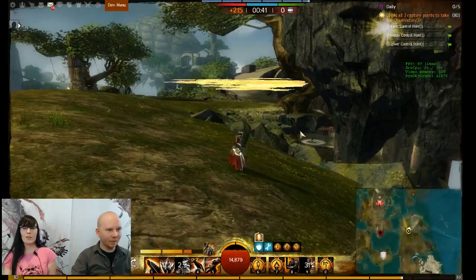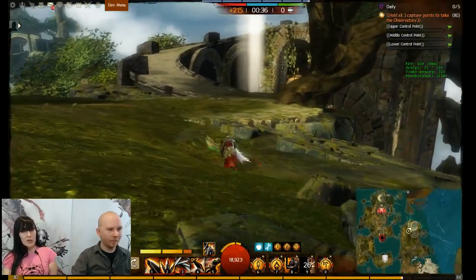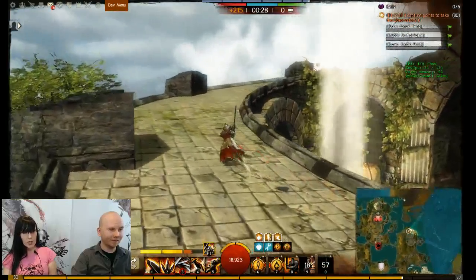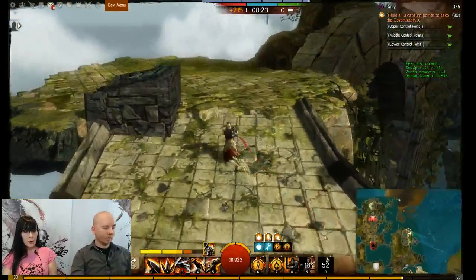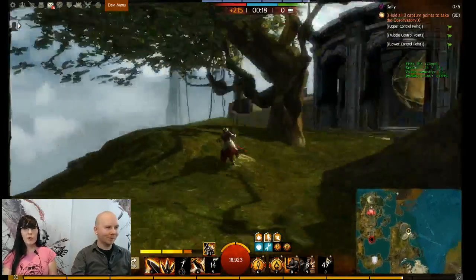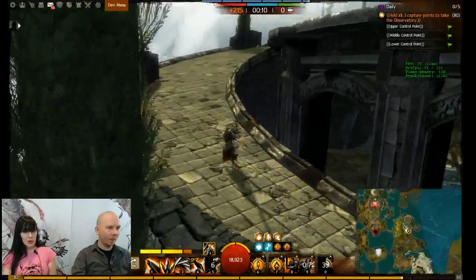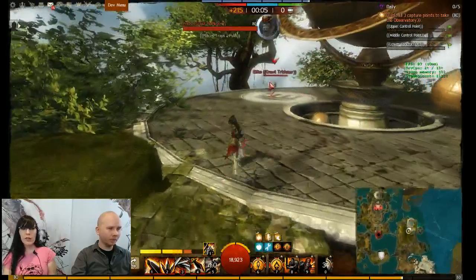Let's check out the observatory. The observatory is also in the jungle sector. There will be an enemy on each capture point — three capture points total. Once you own all three, you will have access to purchase sentry turrets, which you can place around the map to see enemies nearby those turrets — a pretty neat mechanic to alert your team if another enemy force is coming through.